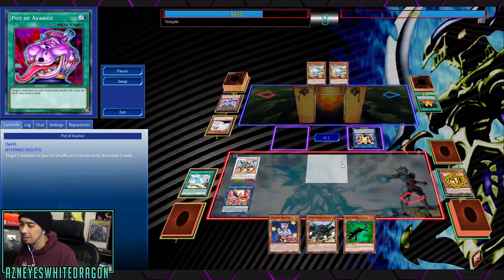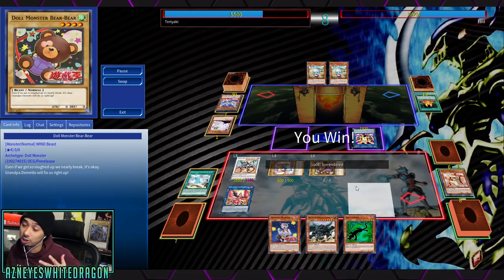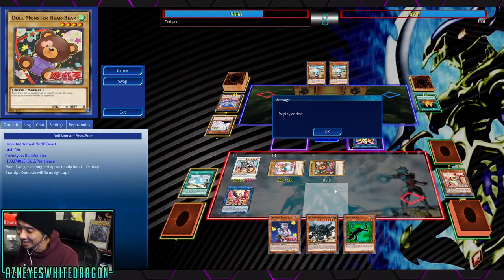You can run into situations where it's just brick city with this deck, but you also have access to the True King. You saw Box of Friends being popped via Dragonic Diagram, so you can activate its effect not just from its own archetype but anything that pops cards. Now that you've seen it in action, let's talk a bit about the deck and other things you can do, as well as a brief deck profile.